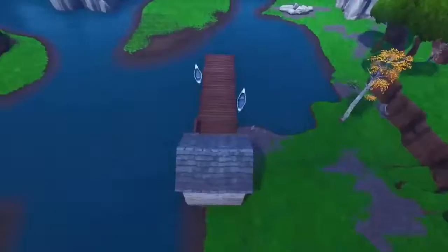Number 11 is the loot lake dock. This one's a classic — you simply go underneath the dock and you're completely hidden.